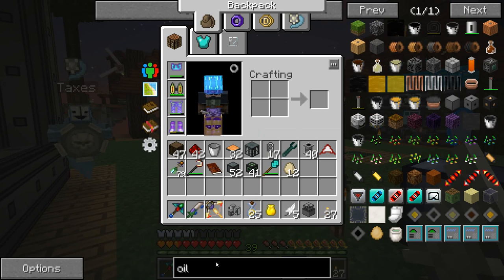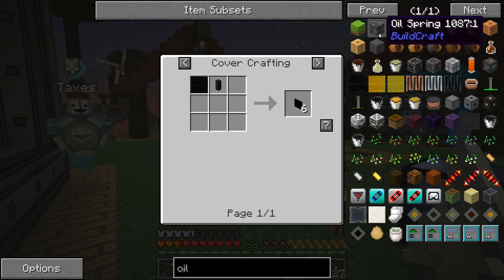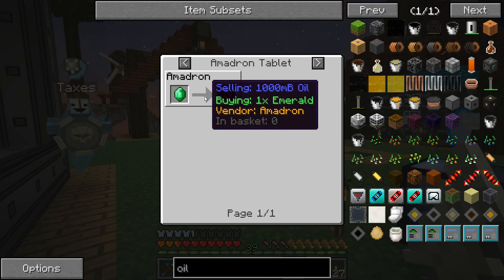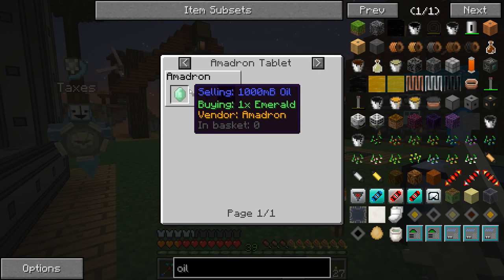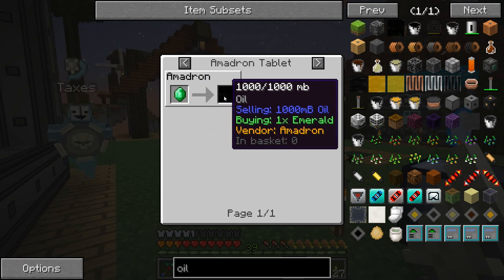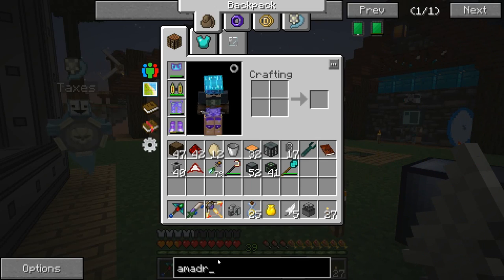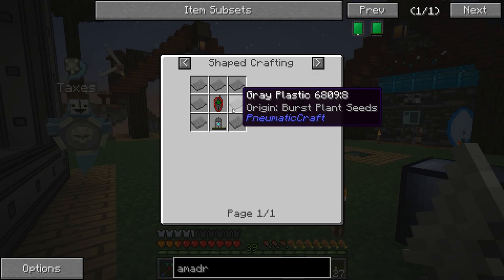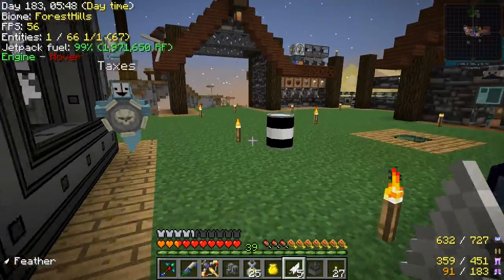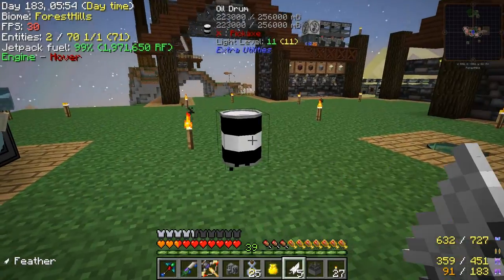This is what I was looking at — Amadron tablets. So I think if we get this Amadron tablet, we can just put emeralds in it and it'll give us oil somehow, if I'm understanding this right. It just takes gray plastic and some red plastic to make. So that's what we should spend our oil on — making the gray and red plastic — and then hopefully we get ourselves an infinite source of oil.